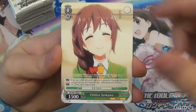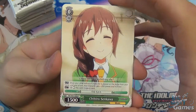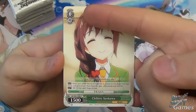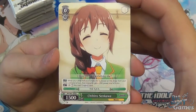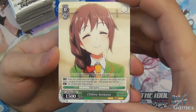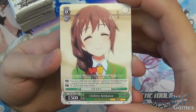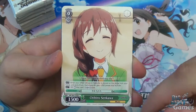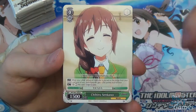If I mispronounce names horribly — I do apologise in advance, I am terrible at pronouncing names. This is Chihiro Senkawa. Level 0, cost 0, 1500 power. Two abilities: when your other music character is placed on stage from your hand, at end of turn it gets plus 500 power and the drink attribute. And you can pay to rest this card to draw a card. Being able to draw is always useful.